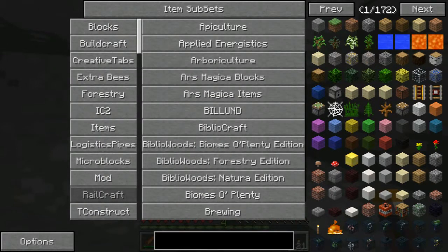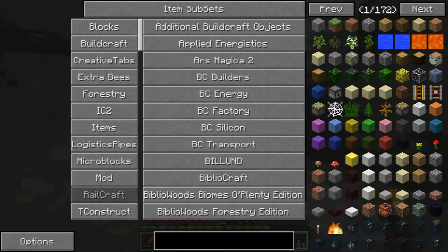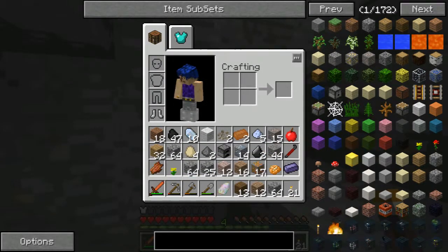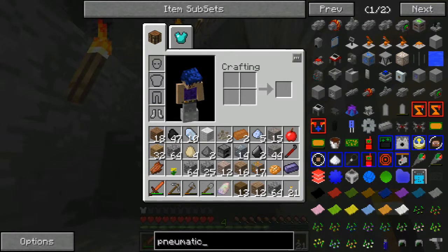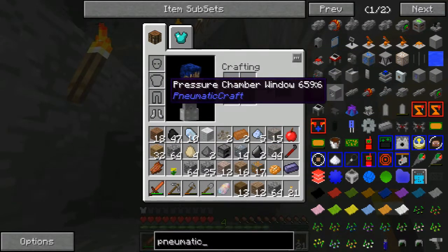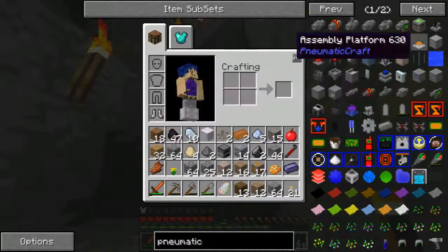You have Forestry, Extra Bees, IC2 items, Logistic Pipes, Micro Blocks. One of the newest ones that you'll probably notice is Pneumatic Craft. Pneumatic Craft deals with a lot of air pressure and things like that, and I actually thought it was really interesting because I've done stuff with pressure before myself.